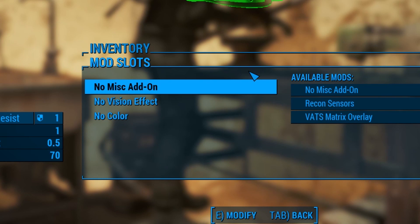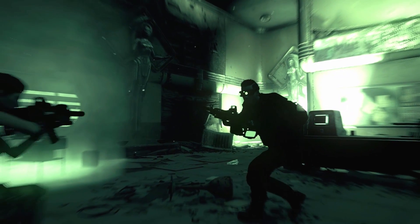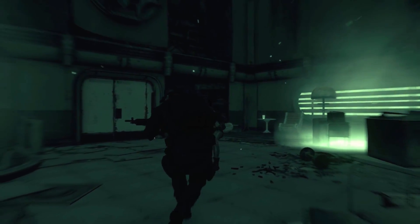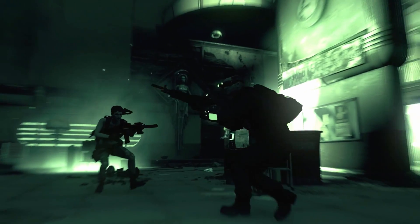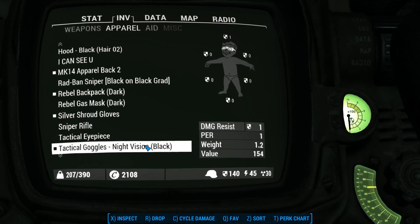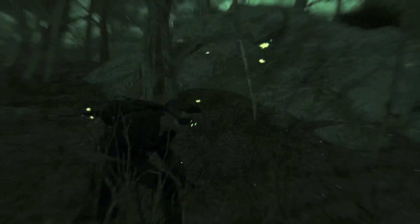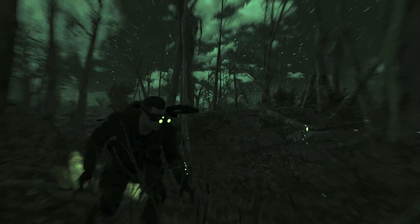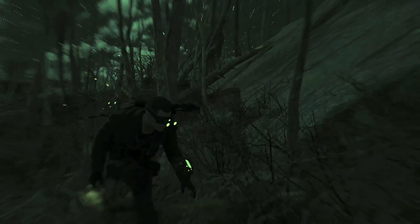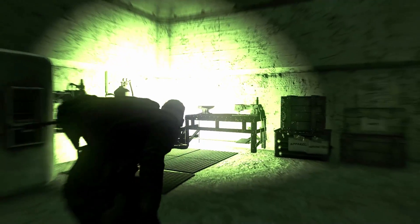The Vision Effect is the primary visual effect of the goggles. The first option is Night Vision, which is pretty bright because it was intended to be used alongside mods like Darker Nights and Interiors Enhanced, which darken the interior ambient lighting. I tried to mimic the visual effect of real night vision, including some of the peripheral effects, artifacts, bloom, etc. Because these are so bright, walking into a lit area will be blindingly bright, just like in real life, so be careful.